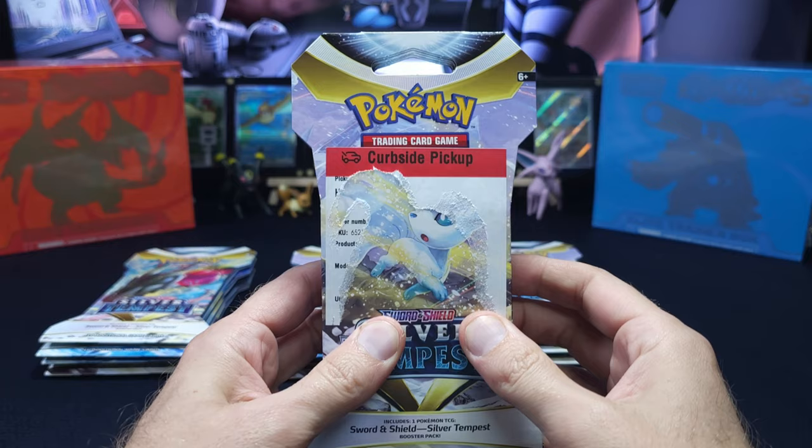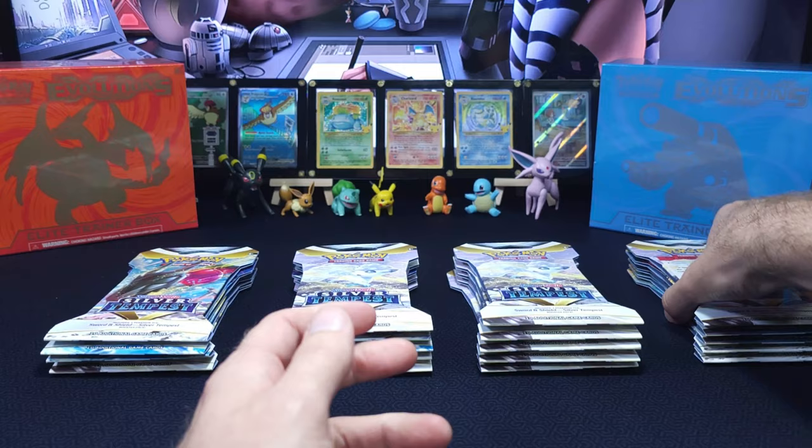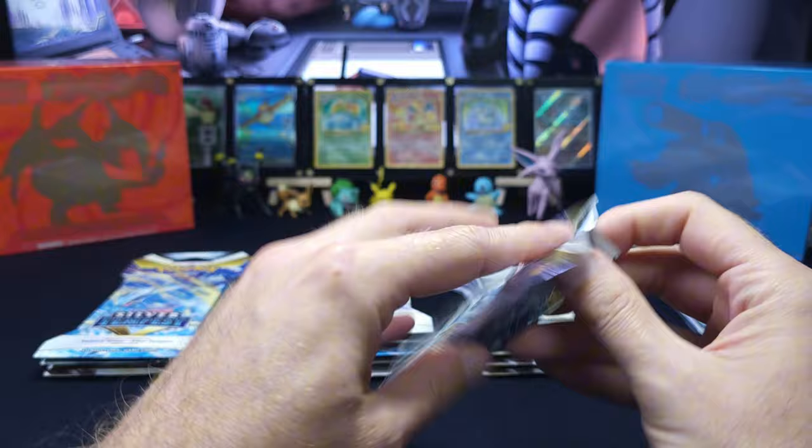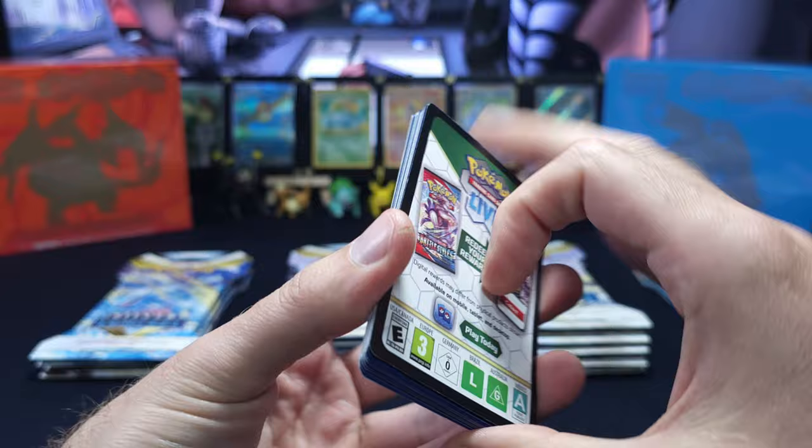We're back. One of the frustrating things when you do curbside or inside pickup is they slap one of these stickers on every single one. It can be kind of tedious if you're making videos, so I'll pull those off separately. No Temporal Forces promo card, but let's go. I think this first stack has four in it — this was the first one we placed.